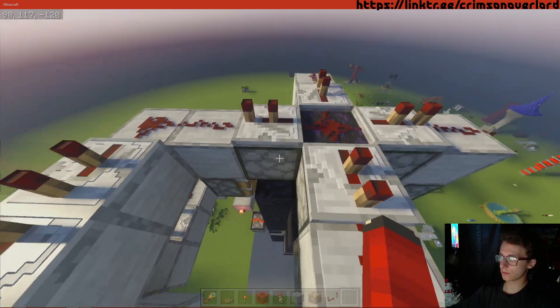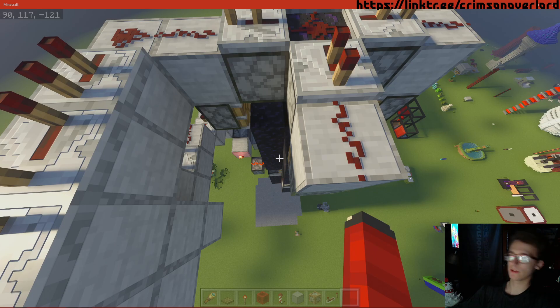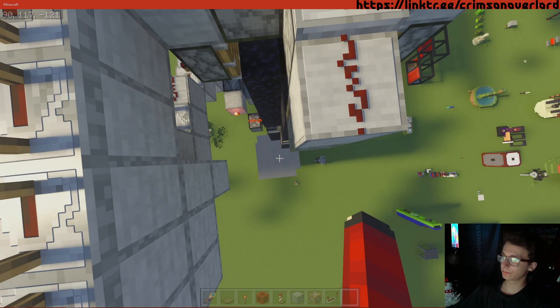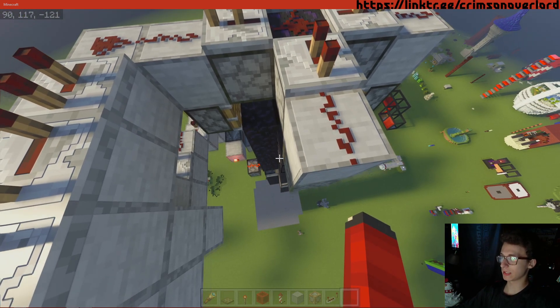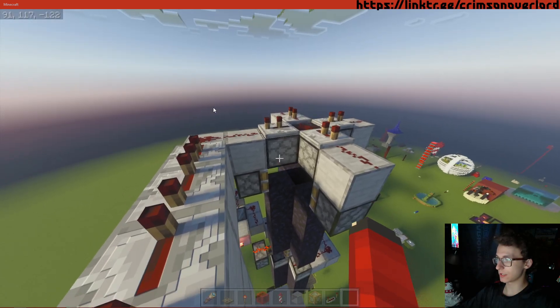This requires a bit of redstone, pistons, dispensers, a little bit of obsidian - but if you're digging a massive pit to the bottom of the world, you're probably gonna have a bit of obsidian. And a lot of TNT.